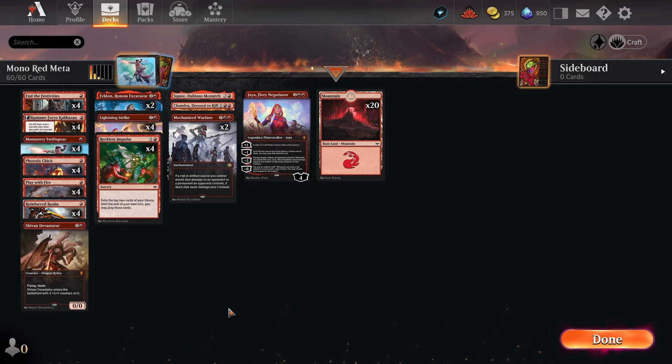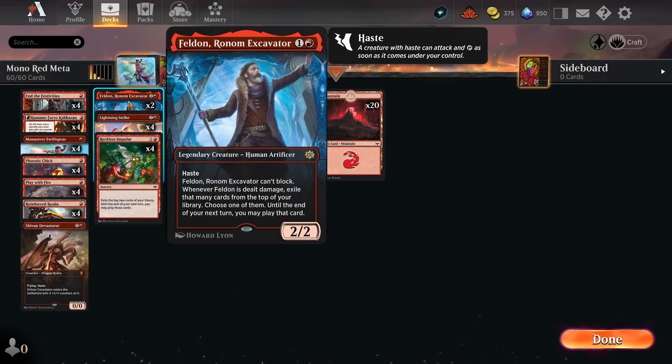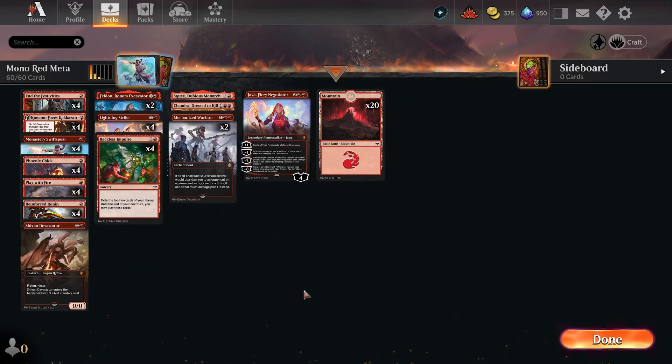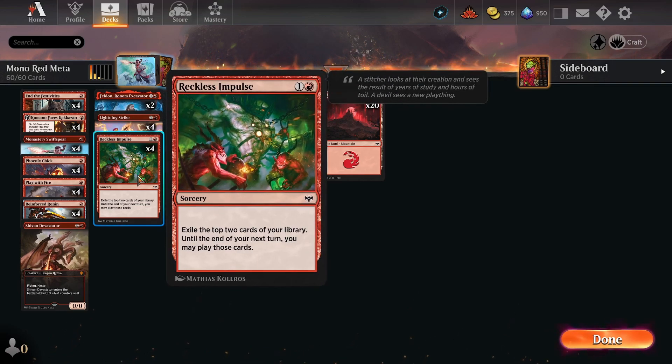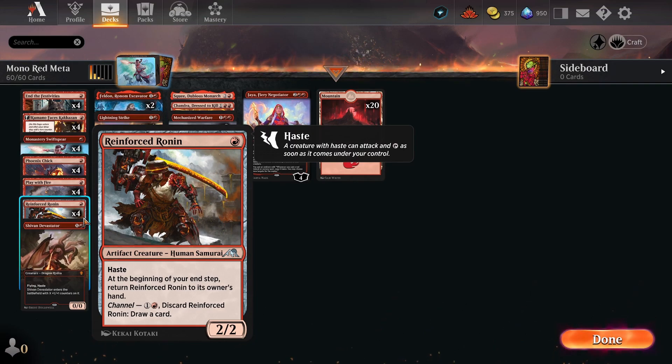Mono Red — it is very low to the ground, very fast, very explosive. Typically only runs 20 lands. Sometimes it's not all just Mountains; sometimes there are Mishra's Foundries, but that's personal preference. And it is more or less all around the idea of playing a bunch of stuff like Monastery Swift Spear, Phoenix Chick, Feldon Romp-Bizid, this guy, and then Kumada Faces Kakazan. Then just swinging hard, swinging fast, swinging early, getting some impulsive draw with stuff like Reckless Impulse, exiling cards to draw, using stuff like Reinforced Ronin to be just generally evasive threats, making your opponent have to respond at instant speed to them.